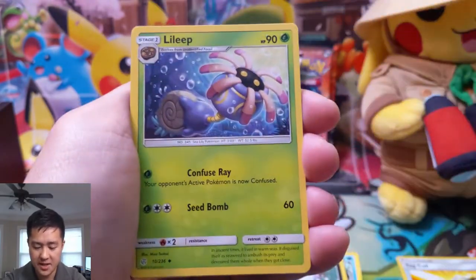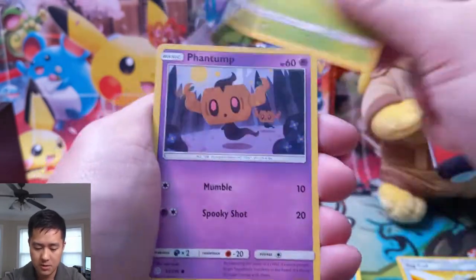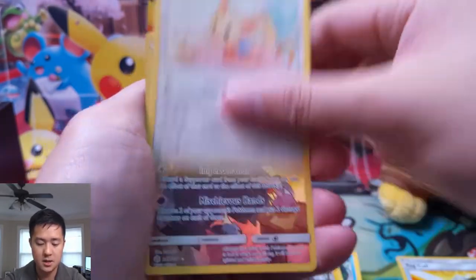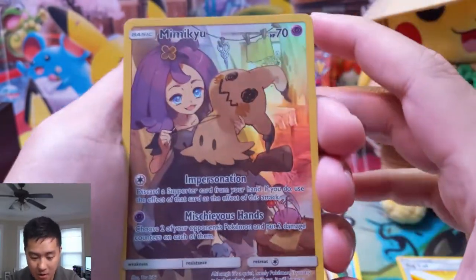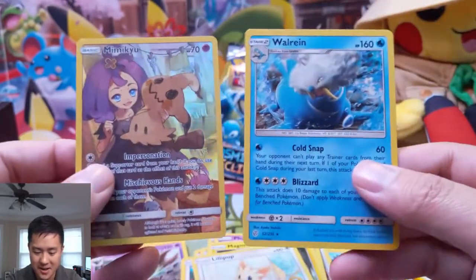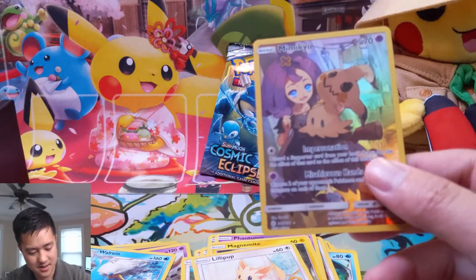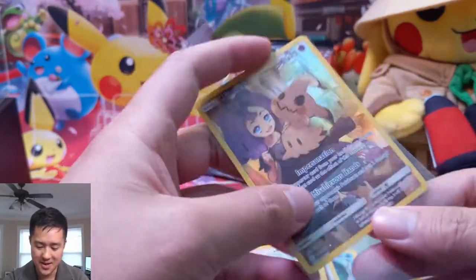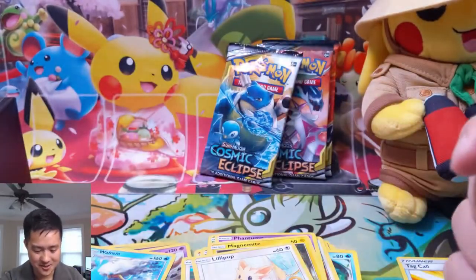Vaporeon, Absol — kind of discarding your cards. Snubbull. Magnemite, Lillipup — oh Mimikyu! Oh, if this was the other Mimikyu... This one's very centered too. We're getting good character rares again and well-centered. But yeah, if this was the other Mimikyu it would have been like three times as cool — although I do like this one as well.